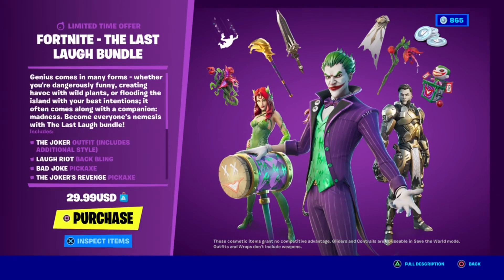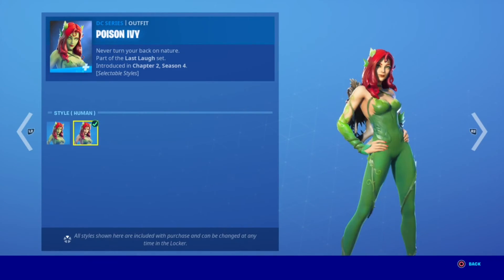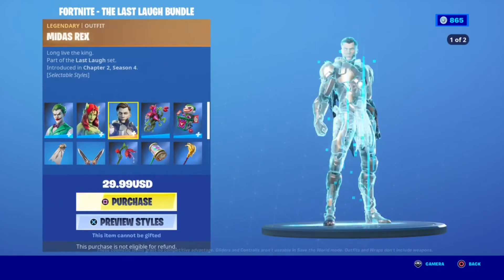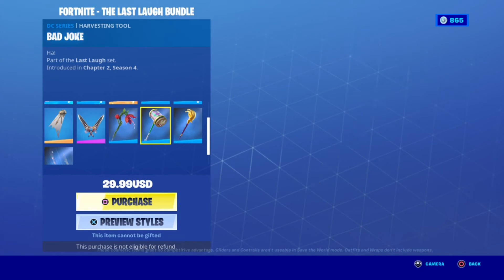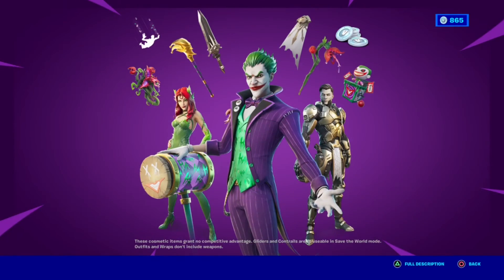Probably a similar Xbox store logo for Xbox players. The Joker with jacket, no hat, Midas X with the full helmet. Then the back blings — Midas Quest, Kingmaker, Bad Joke, and Joker's card — Pick a Card. All for 1,000 V-Bucks.